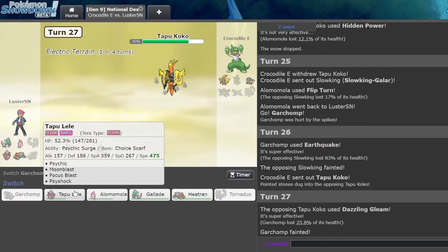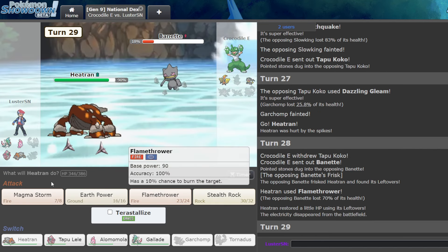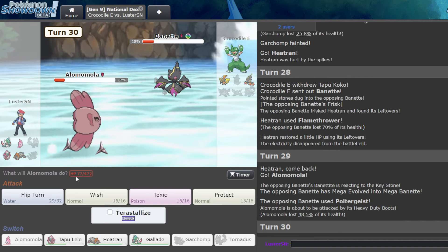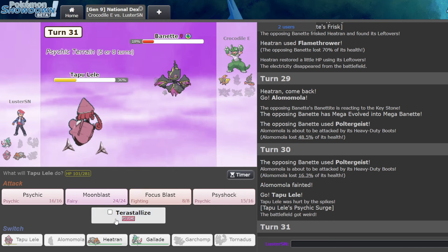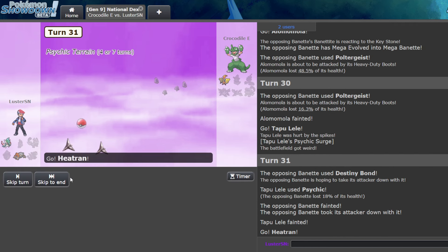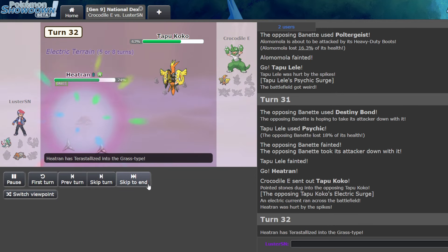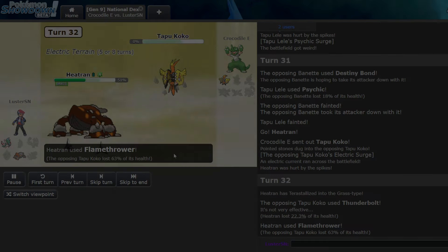Goes for Dazzle. I go U and just Flamethrower. I can't afford to sac this — that's how I lose. So I go Alamomola here. Flip Turn, go U. Now you have to either Prankster, Destiny Bond, and then Heatran will win. And now I go Heatran — there's not a single Coco set in the world that can beat Tera Grass right now. So we can go ahead and do that — tank the Thunderbolt and Flamethrower them. That worked out.